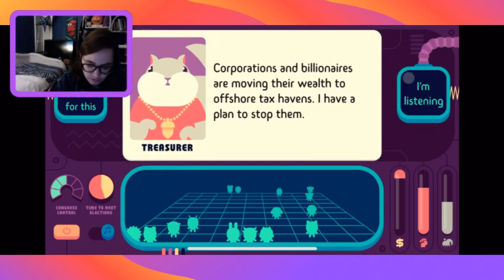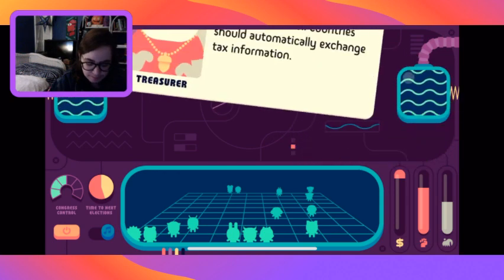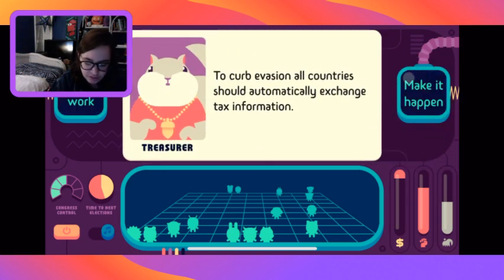Renewable energy sources are intermittent - we need to invest in energy storage. Let's do it. Two million Americans are at risk of eviction right now - give them tenant protections and support in court. Regarding Scandalgate receipts: I'm going to say it's normal. Do you want jobs? Cut corporate taxes and they'll just happen. No, that's not how the economy works.